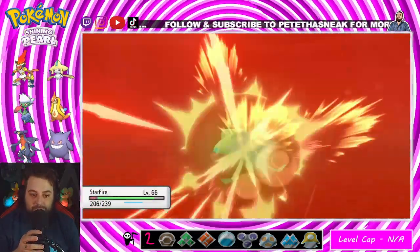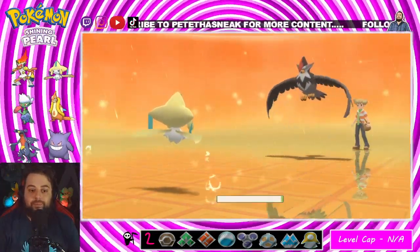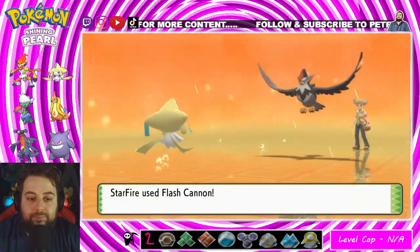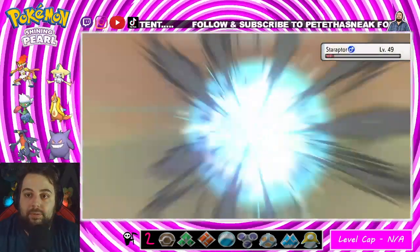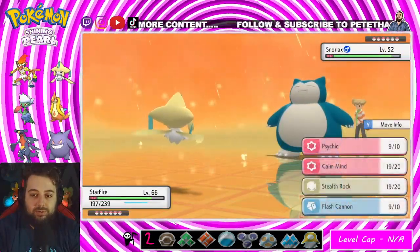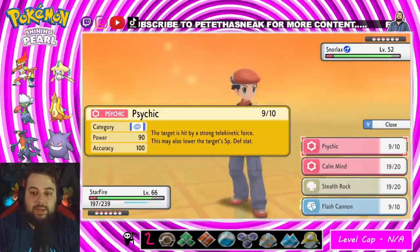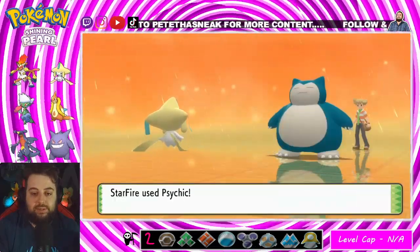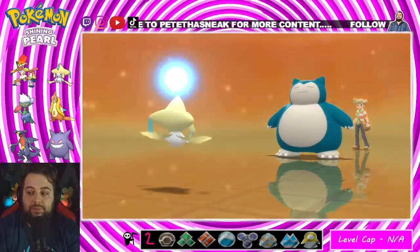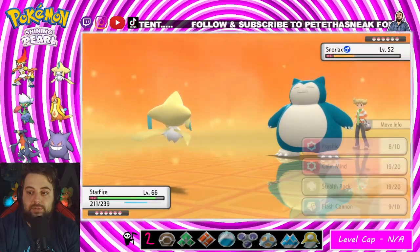Close Combat — that's going to hurt, but it drops your stats. Defense fell. Flash Cannon. Alright, Snorlax — Snorlax could be a problem. I feel like I'm going to stay in. If I can lower his special defense stat I can get rid of him in two hits, maybe one. I really don't want to lose the boost because I still feel like I can sweep. I can easily take out Snorlax right here.